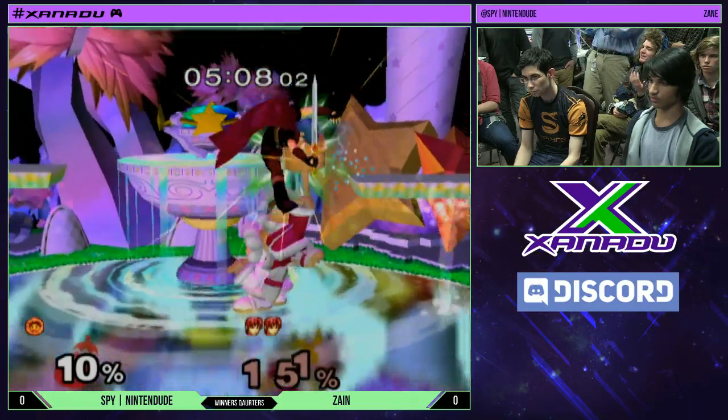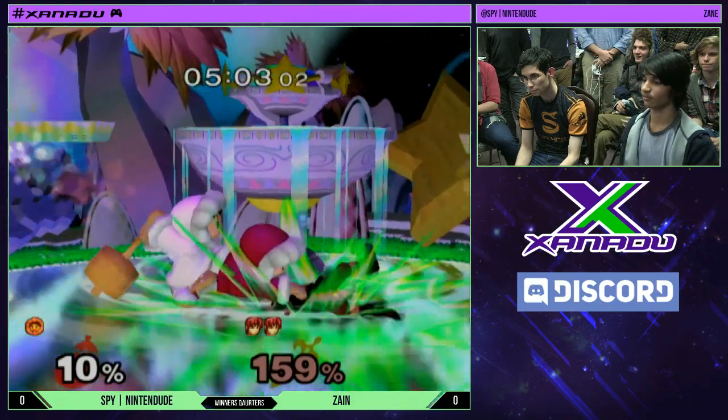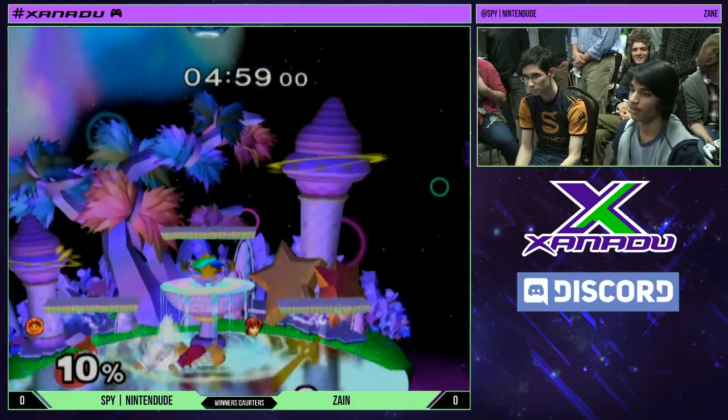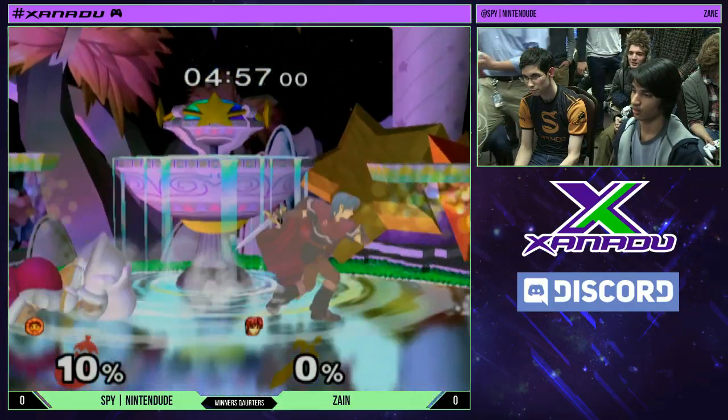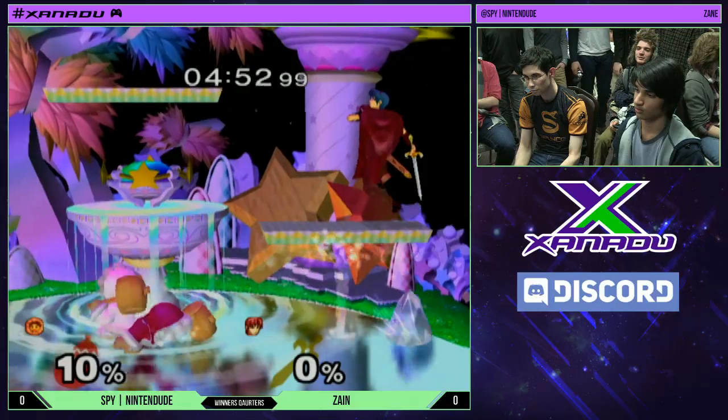This is pretty typical of Ice Climbers matchups. They'll lose neutral a bunch, and then they get one grab and win. Get one grab, yep. That's pretty typical of this matchup — Marth's going to get a lot of spacing.